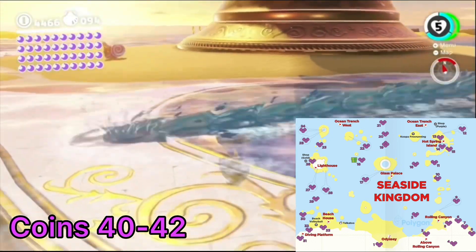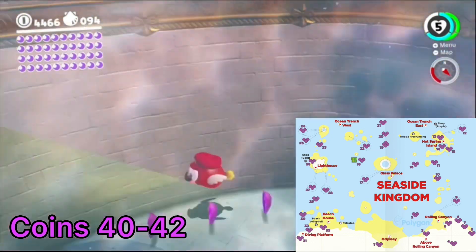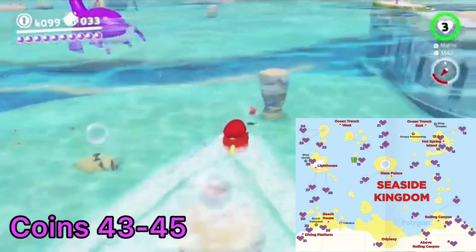Fast travel to the Glass Palace. You can see three coins underwater from that flag if you face west. Look northeast of the Glass Palace flag and you'll see three more purple coins underwater.